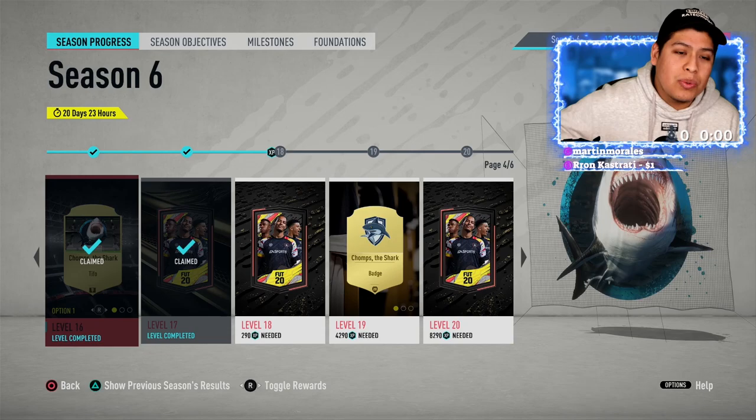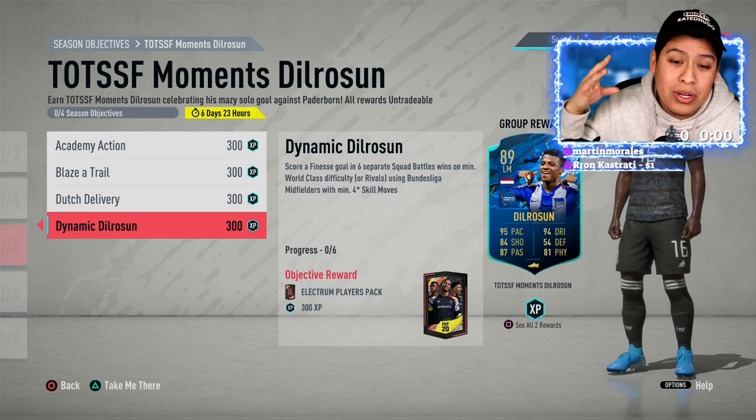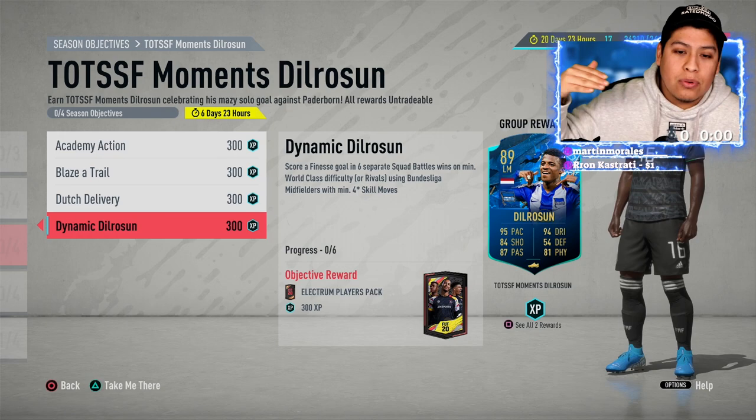Now the De La Rosa dynamic objective is more straightforward. You can finish it with Bundesliga players in rivals or also do some in squad battles — just sub in or start a Bundesliga player with four-star skill moves in midfield.